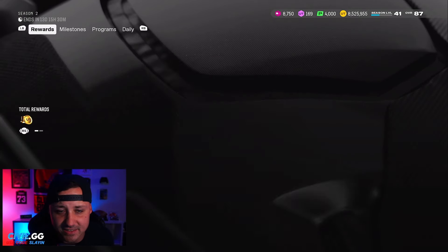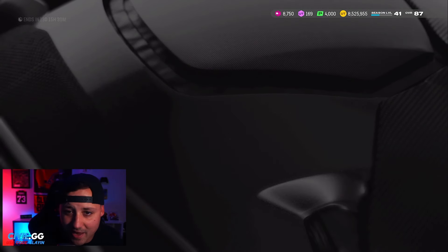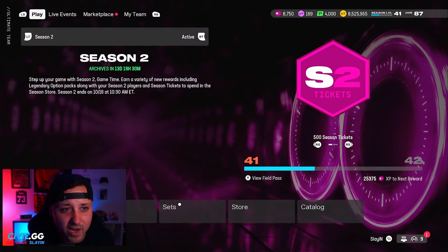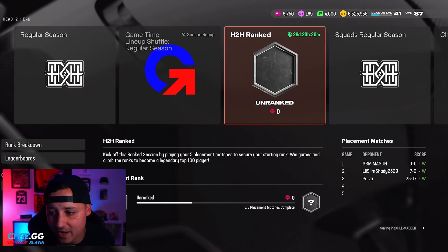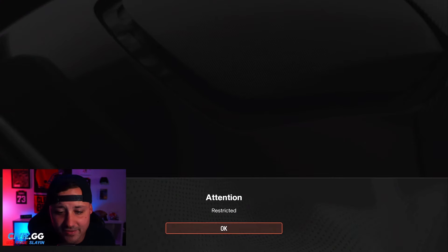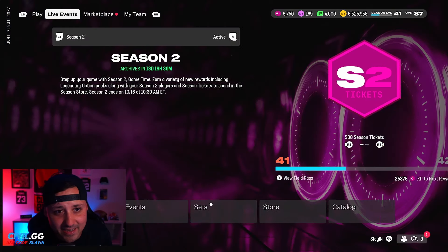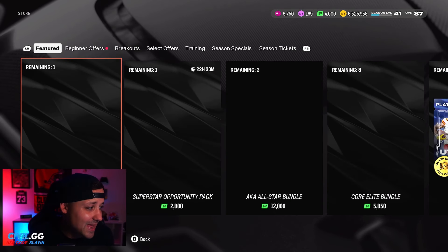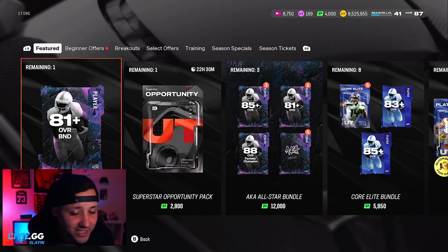I need to get a bit more XP and get some stuff done so we can hit level 50 — I want to get that special pack for you guys. Ranked is still down, by the way. I was trying to get it done yesterday, got three games in, and then you can't play it. There was a big glitch yesterday that put people in Champion after just four placement games, so they've got some fixing to do.